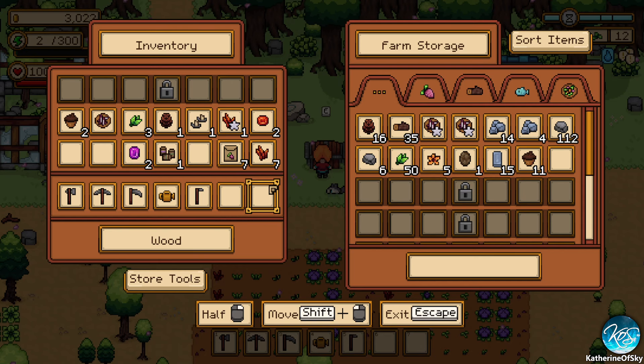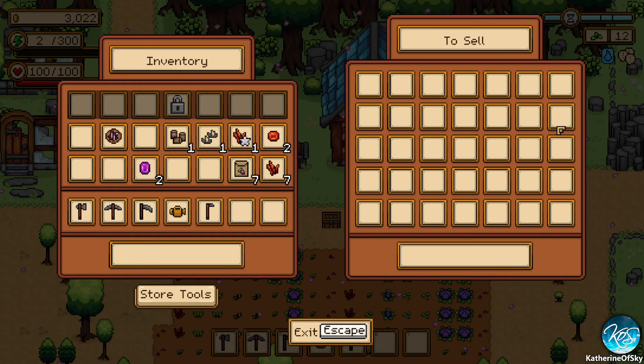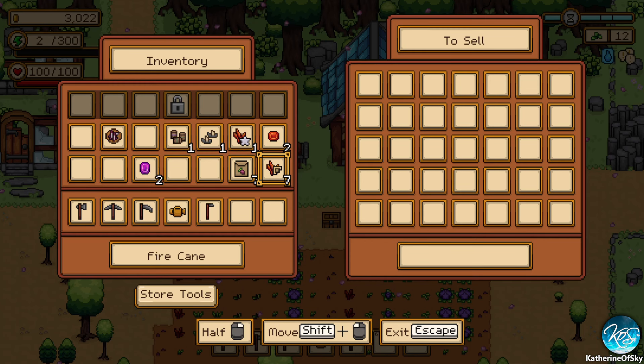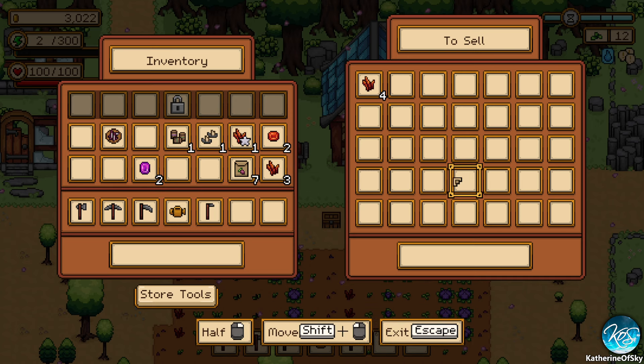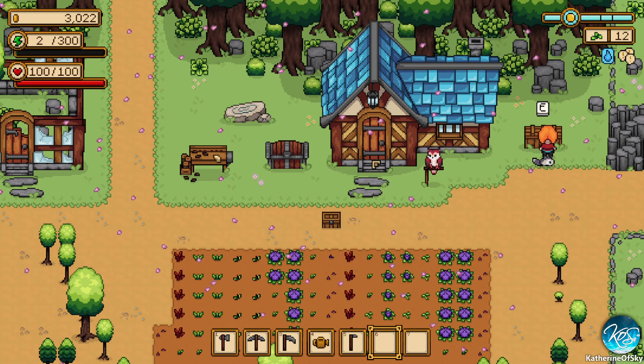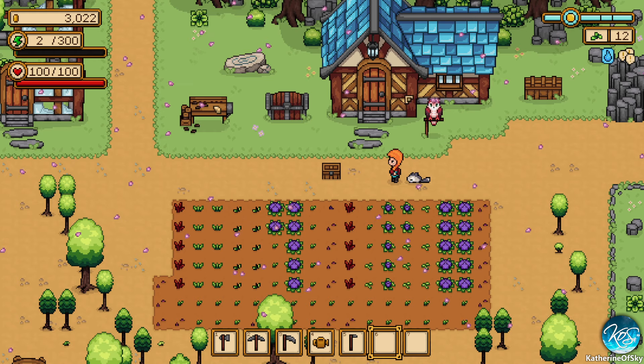Let's put in some stuff in here. I'm gonna go ahead and sell this. And what are these? Old spices — I think those are one of the things for the museum. Let's sell these and we'll sell the star one as well, and then we'll give the rest to whatever person was asking. I think it's... oh, I forgot her name.